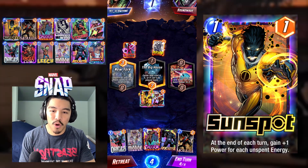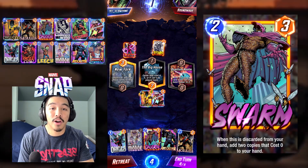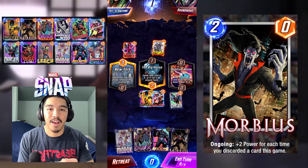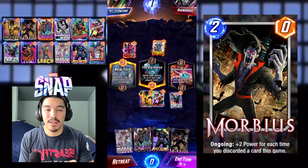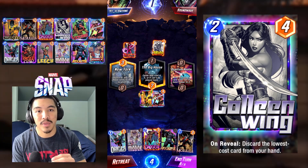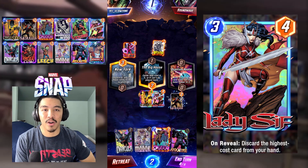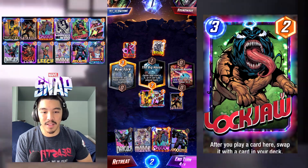The only ideal situation to play Leech is when you have early cut Swarms and a Lockjaw on the board on turn 3. Then on turn 5, if you have Modok in hand and Leech is still in your deck, you want to rotate those two Swarms in the Lockjaw lane, play Modok on another lane, and hopefully a Leech pops out and pays dividends.